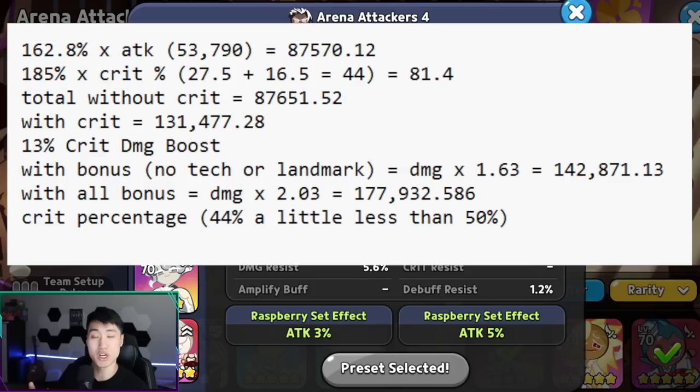With the crit, which is going to be 150% of that base, without any extra bonus, that is going to be 131,477.28. But with the 13% crit damage boost and no tech or landmark, it's actually going to be 142,871.13. And with all the bonuses — 20% from the Laboratory, 20% from the Altar of the Fallen, and the additional 13% crit damage boost from Oyster Cookie — the total damage with crit is going to be 177,932.586. However, you have to realize that the crit chance for a full Searing Raspberry set is less than 50%, at 44% total.